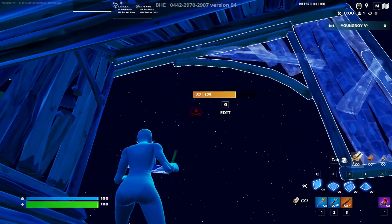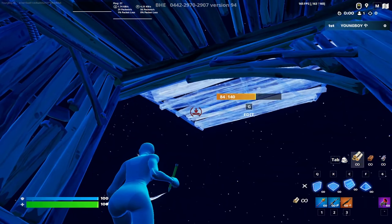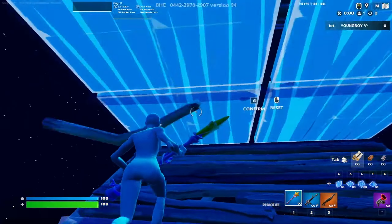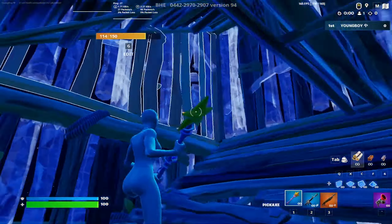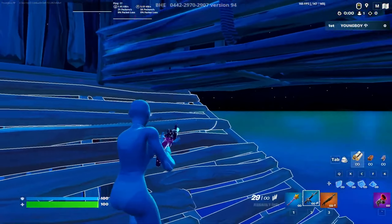You just wanna do this — and once you're up here you need to get your stairs. Put a stair right here, a floor right here, and another stair right here. You can edit one tile or two tiles, it really doesn't matter. You could also cover yourself with walls like this, in case there's an opening from this side, so you're extra protected.